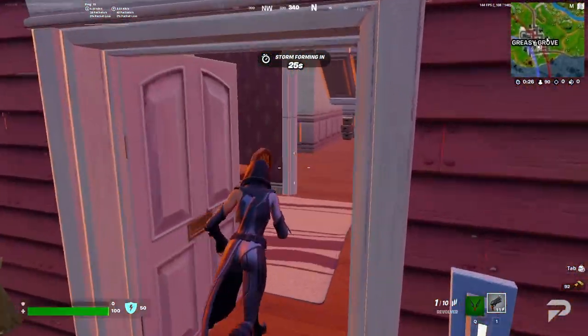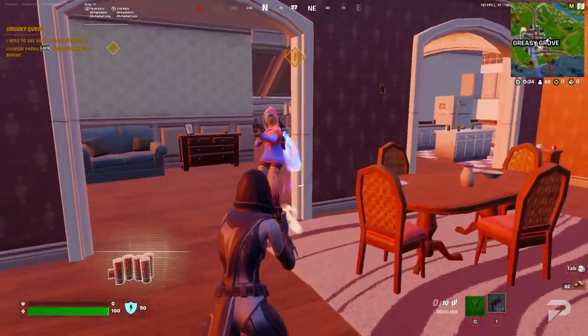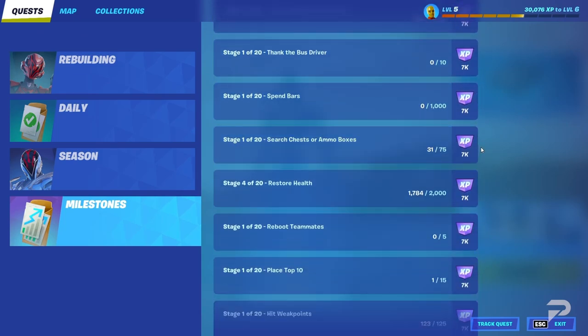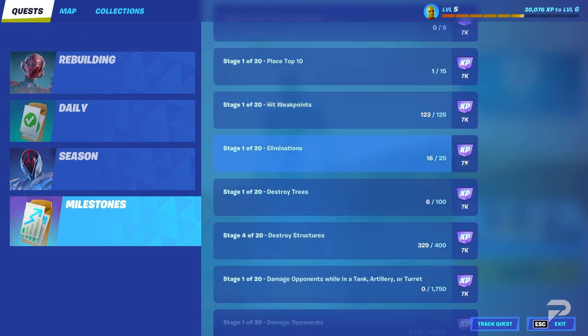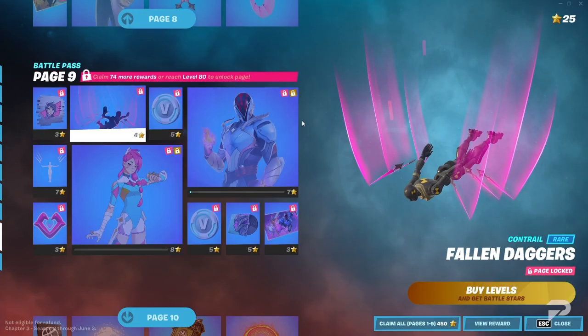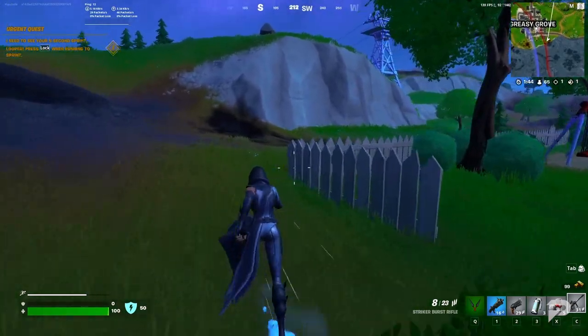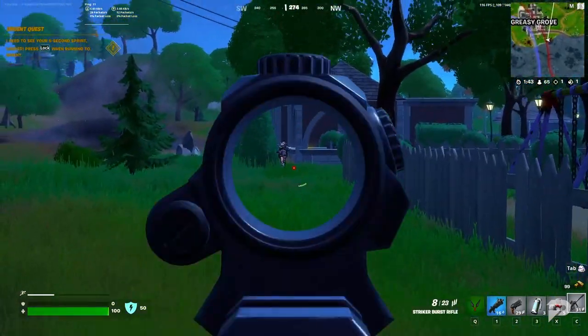By grouping these together, whenever you fight an opponent you'll be making progress towards all those goals at once. For season two there are also some rollover challenges from last season — if you haven't completed them yet, they'll provide a whole slew of new challenges that contribute towards reaching level 100 and grabbing those Fortnite skins, so you can start working your way up right away.